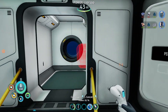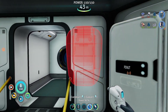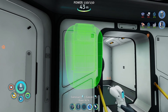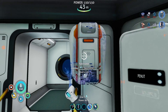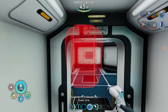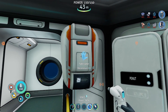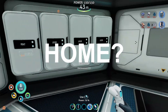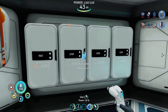Here we go — the fabricator, quite possibly the most important piece in this base. I can see it on the corner there, but that's okay. I've got my fabricator and I've got my home, yay. I've got a few lockers — I'm gonna leave them nameless for now.